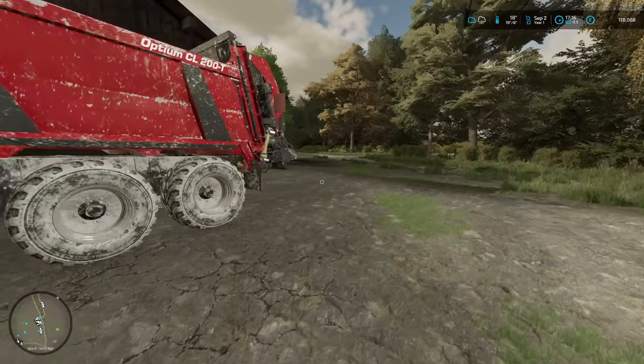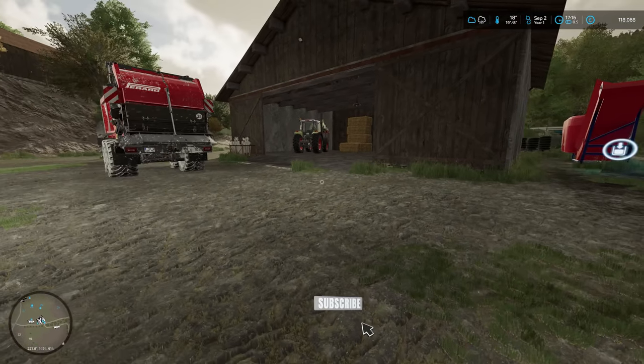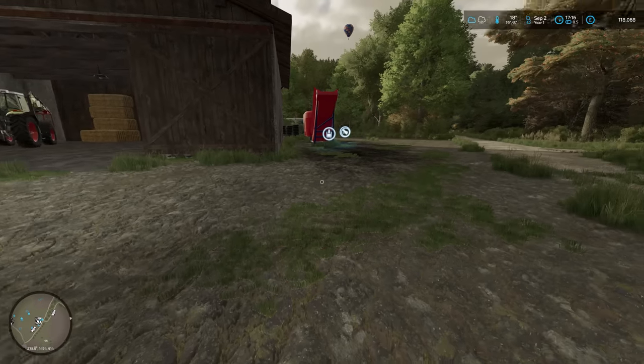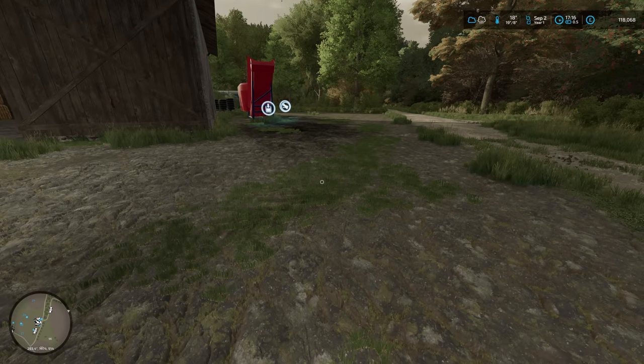Hello everybody, welcome back to Farming Simulator 22. I'm back on cattle now for the second episode in the Let's Play series. I've done quite a lot in the background. I tried to give myself a bit of a head start because we started off with a lot of fields ready to harvest — two big potato fields. We also did the sorghum in the last episode. There's grass to mow, alfalfa to plant, and a lot of prep work needed to get a good precision farming score and the feed we need for the animals.